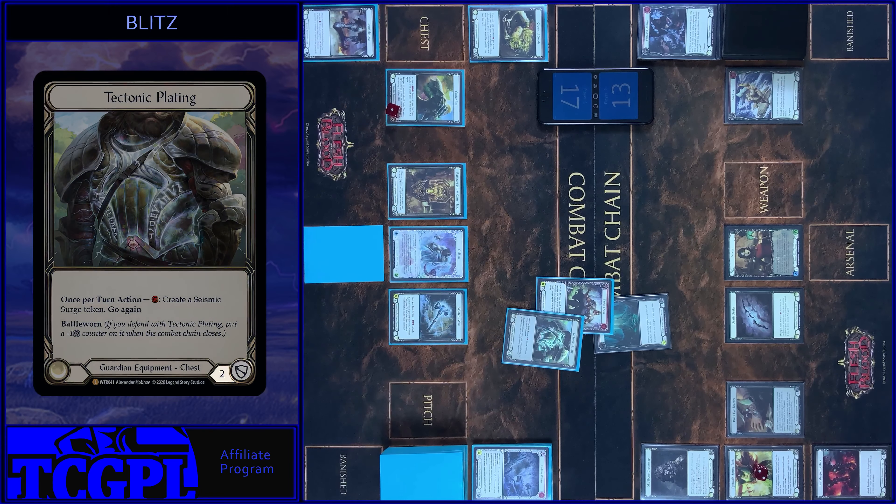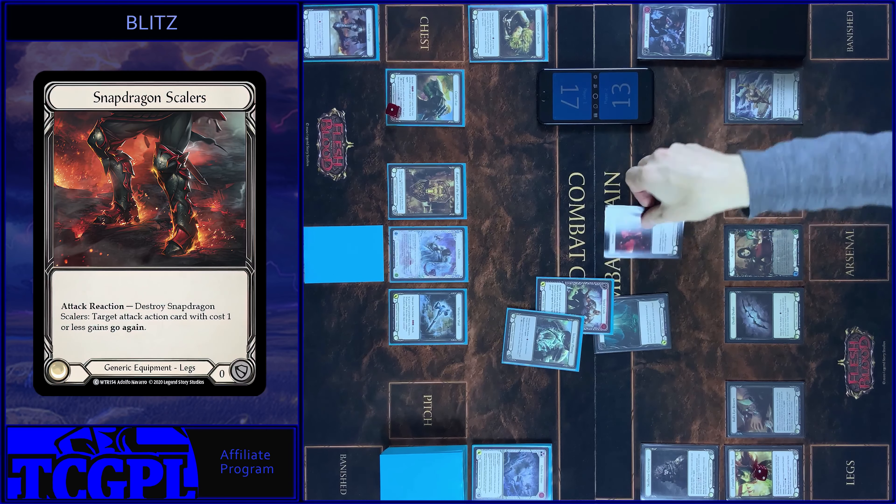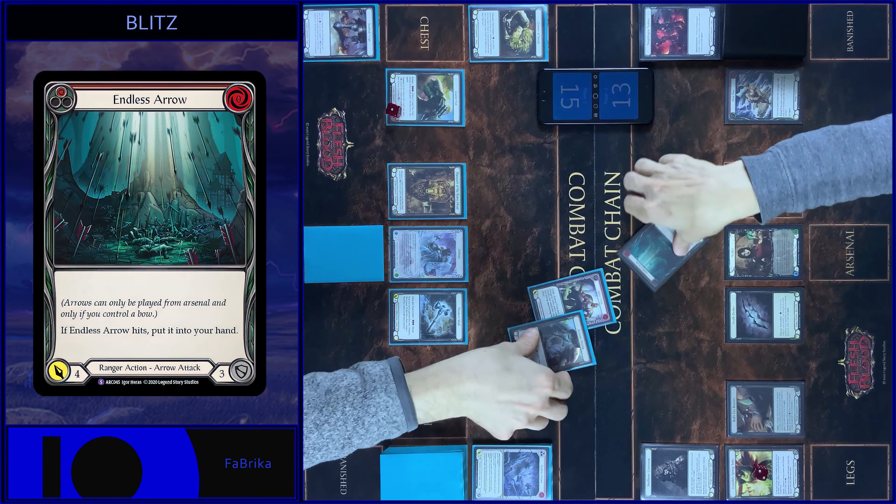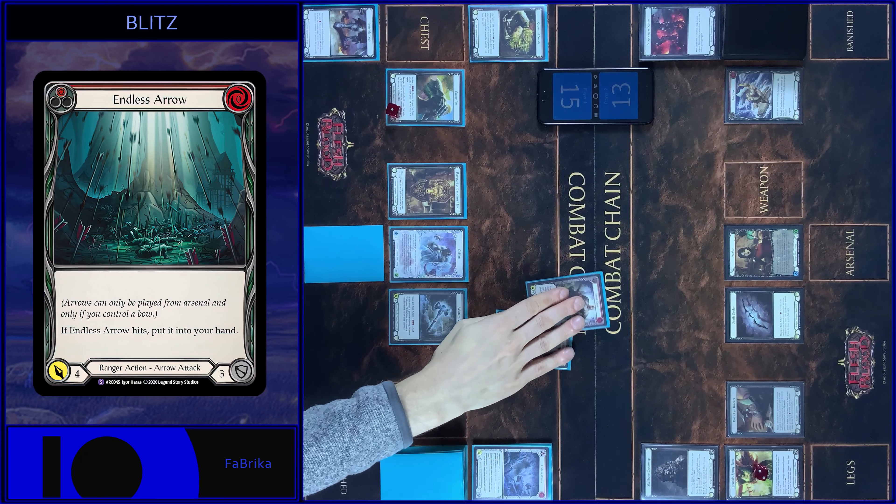Any reactions? Yeah, I use my Skillers. Add Go Again. Any reaction? No. Take 2. It goes to my hand. Claw this combat chain.